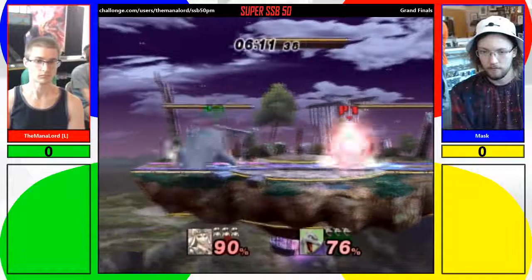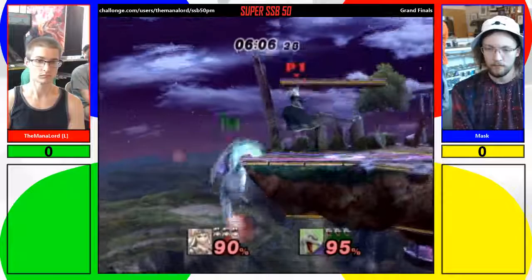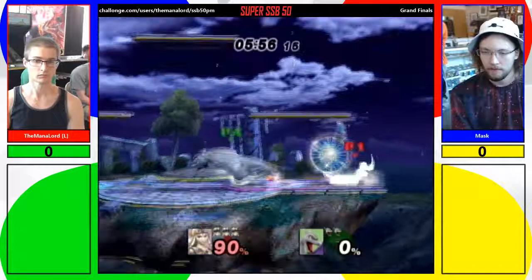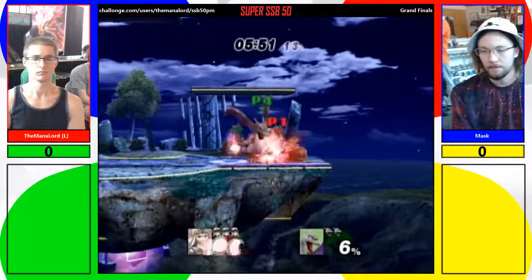Both of these players do a really good job. I play Game & Watch, and Charizard has a down throw that just puts you on the ground like Snake in Brawl. When you're on a platform that's super nice — the only options they have are rolls, stand up in place, or attack. You can cover almost all of those.